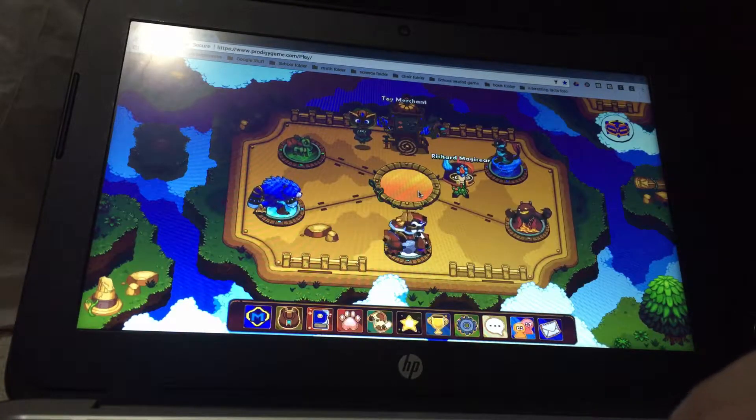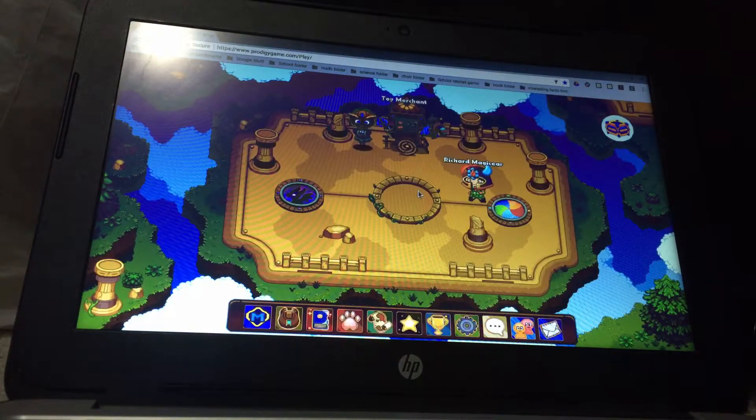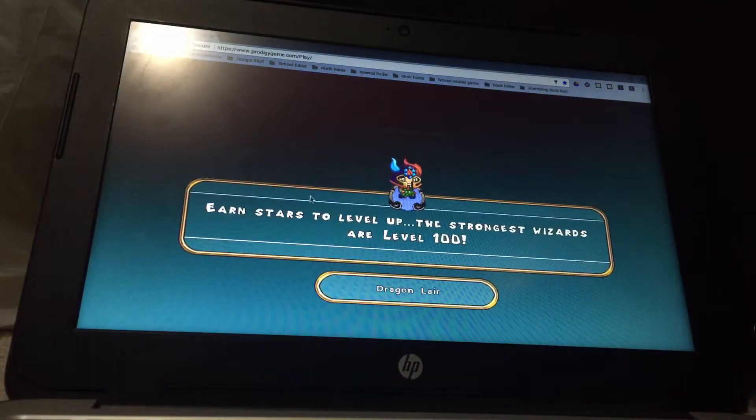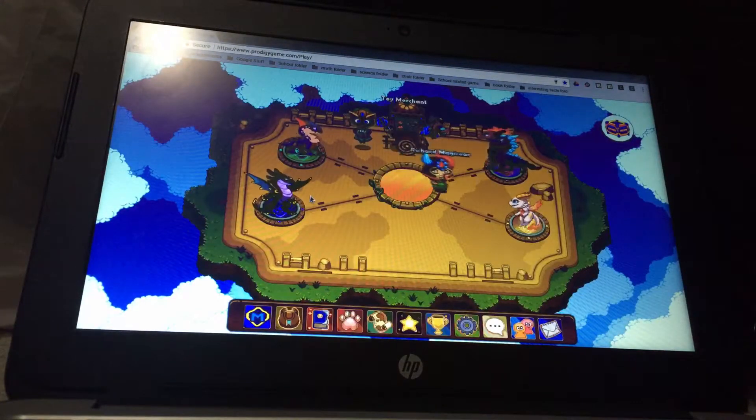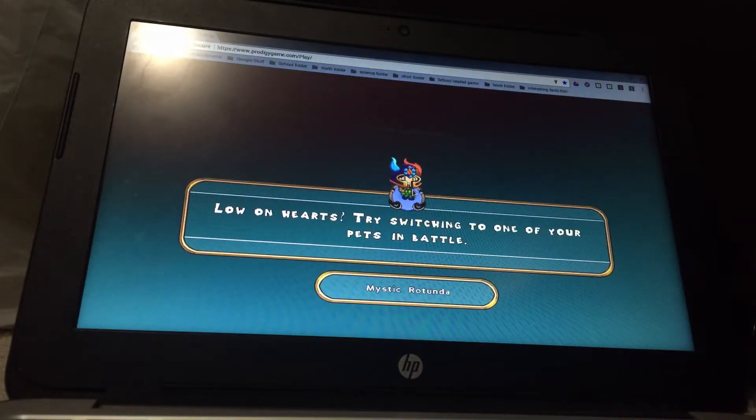So we're gonna check out all of the epic dragons now. All four are now available in Prodigy. The names are Chill and Char, Titus, Eclipse, and Lunar. So yeah, that's all four epic dragons.